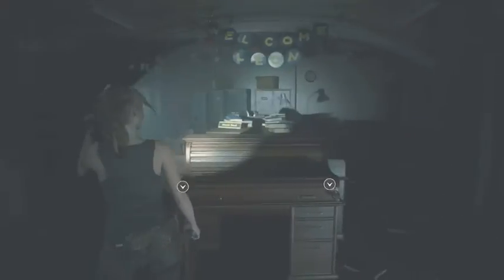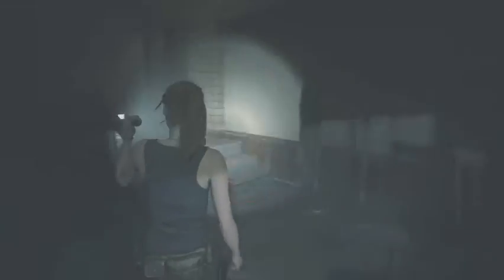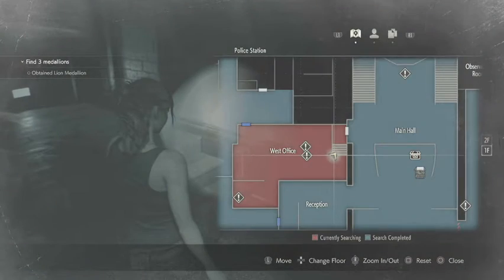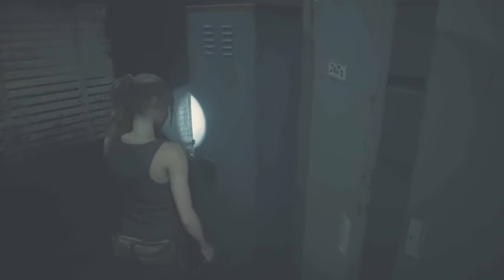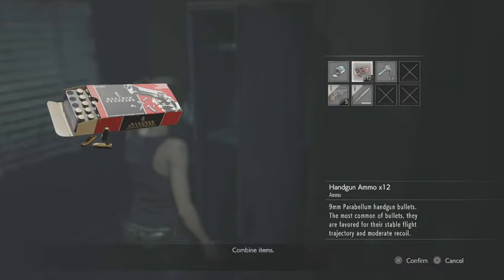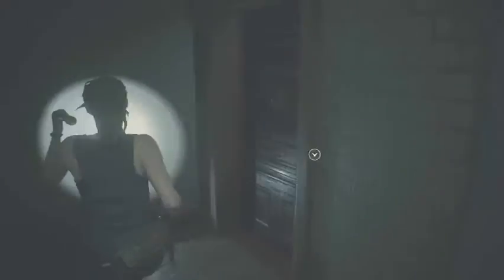We're actually going to come back to open both of these safes, but for now we are going to continue moving forward. We missed something — I presume the map is just telling us that we need to open those safes, but we can never be too careful. A locker can be opened, and inside you'll find some more handgun ammo, which still makes this room red. We're going to go off the assumption that it just wants us to open those safes, and we're going to leave it for now.